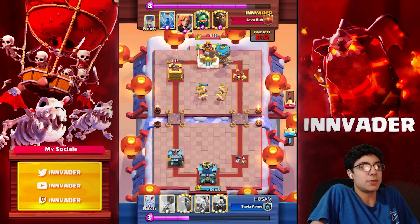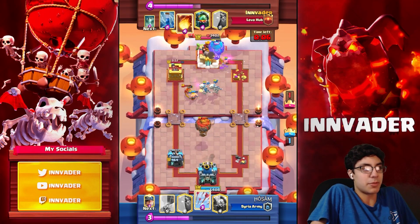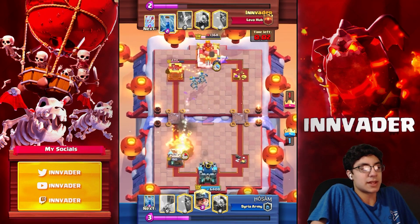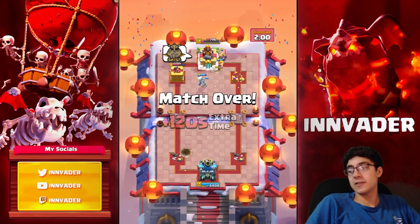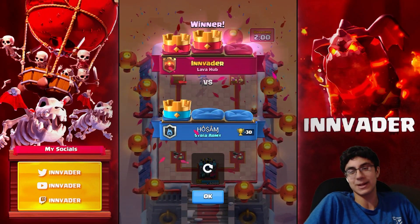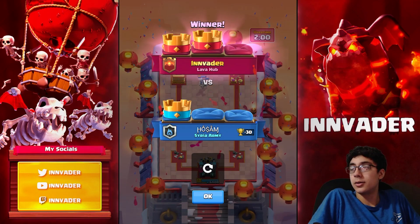He's going to try and pressure in the pocket — we just have to get back to our Fireball, Arrow, Zap. I did go Loon in the pocket because I want a death bomb. I used the Fireball here because I was pretty sure that wasn't going to take my King Tower — I would have Fireballed that if it was going to take my King Tower. But we just won there on the death bomb.